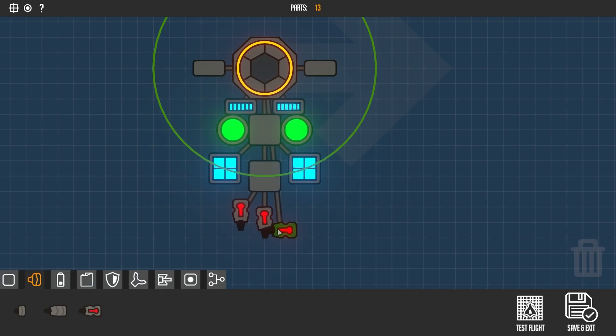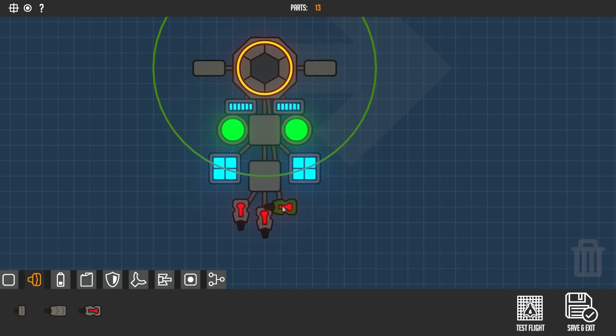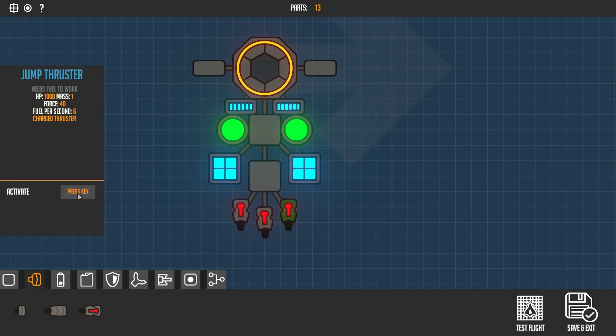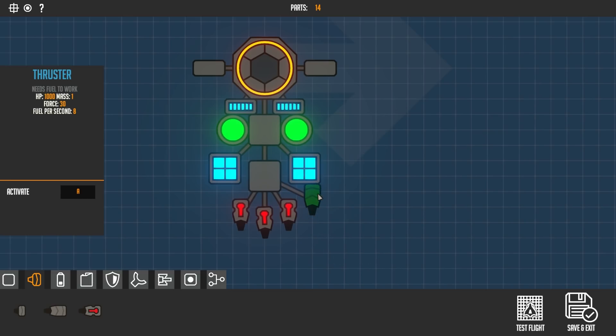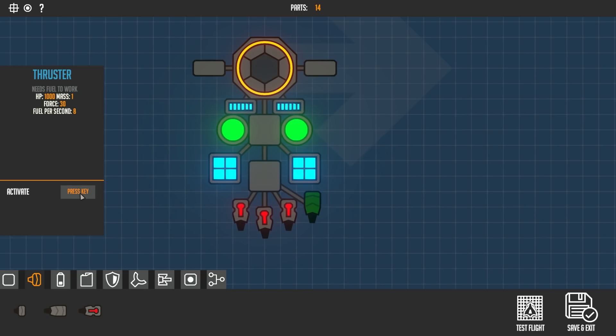Just realized that's a jump thruster and it needs fuel to work. I'll change the button to Q for these guys instead. Place that there — make that Q and make that Q as well, so you get a lot of customization. Then we're going to add normal thrusters — I love how you can connect them directly like that, that is actually pretty cool.